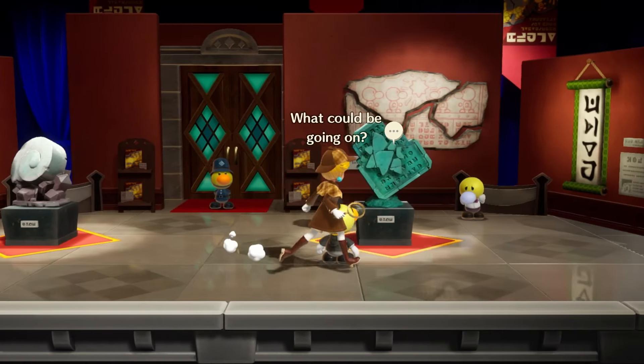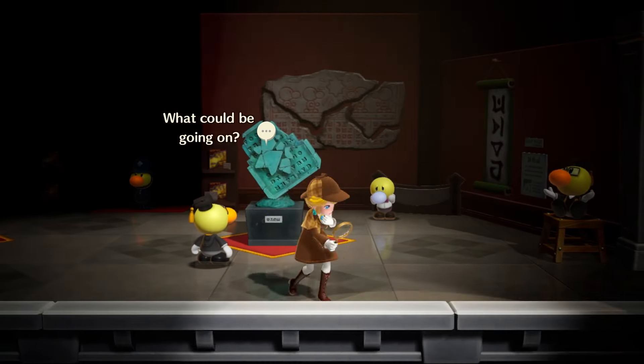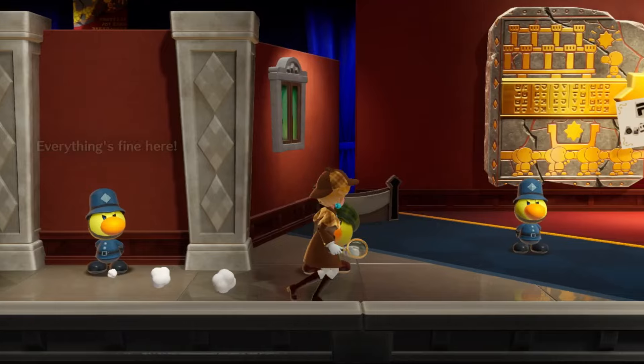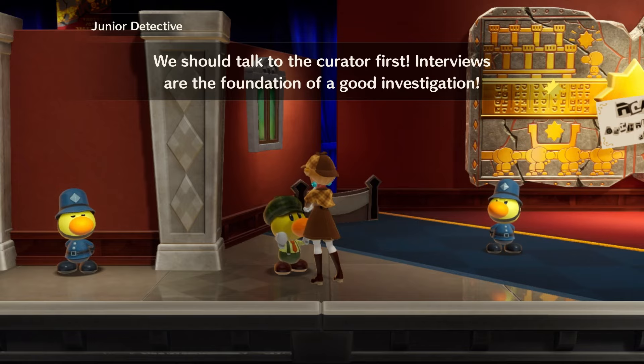Welcome back to the Basement, the friendliest place on YouTube. We're continuing the detective level — Ted is in control. There's a spin mechanic for detective Peach. There are a few things to investigate in this room, but last we heard we're supposed to talk to the curator first. Interviews are found in a good investigation.